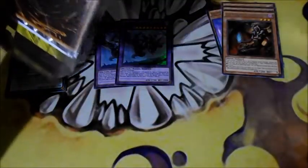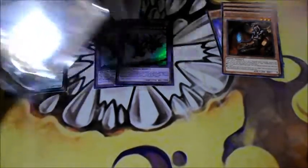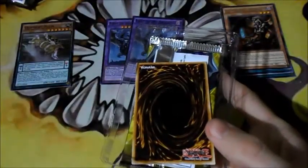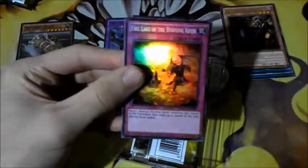Last one, let's see if we can pull something good out of here. I think we actually pulled pretty good — I mean it wasn't the best. But let's see what the promo is. Ooh, Fire Lake, look at the Burning Abyss — that's nice. The promo right there, and we got the next set of packs, let's get into it.